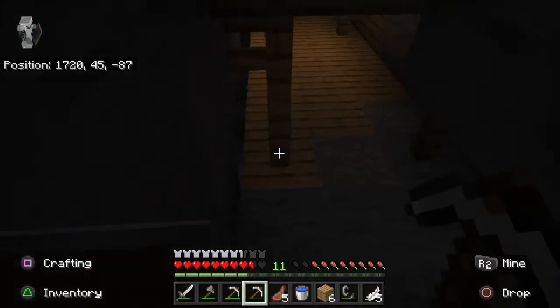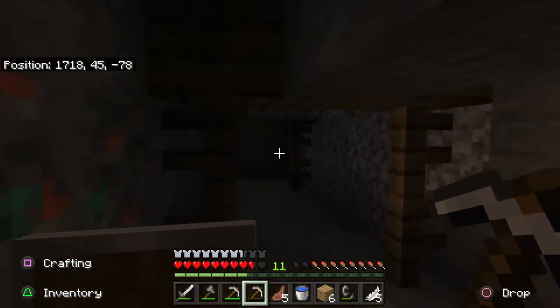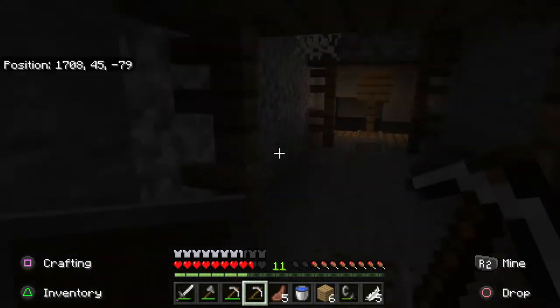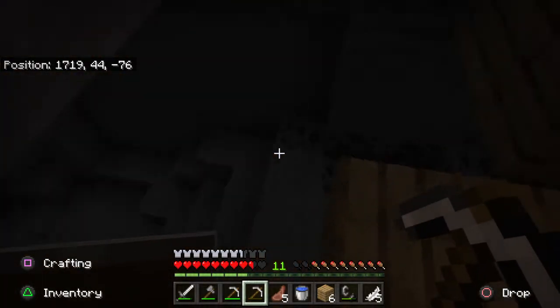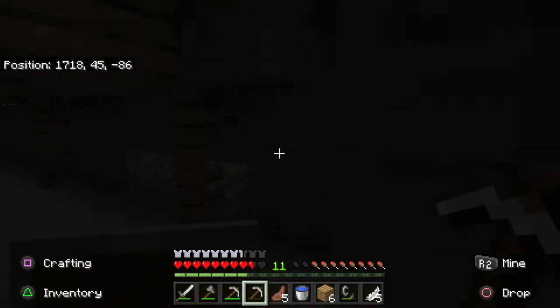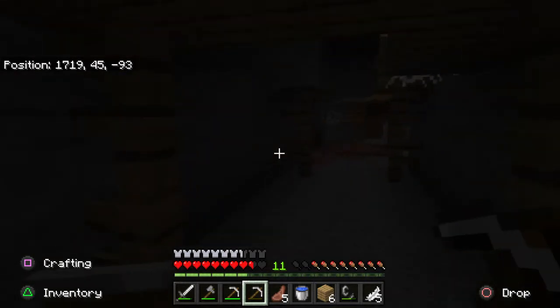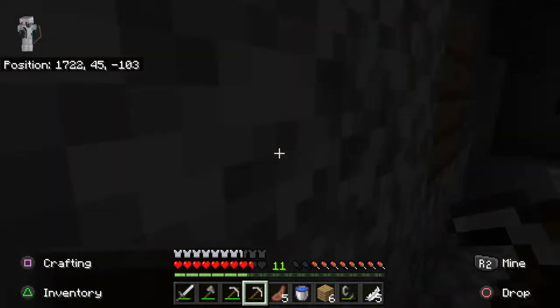I guess let's just continue exploring the mineshaft. Still haven't found a single minecart with chest. That's just the corn dog luck — always great. I mean, this seed is honestly better than I thought. Decent amount of iron. A lot of creepers.